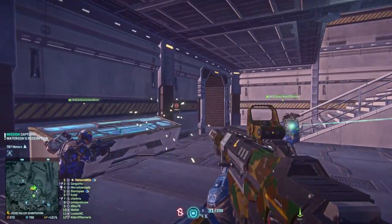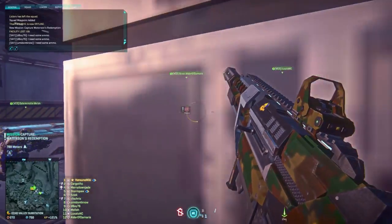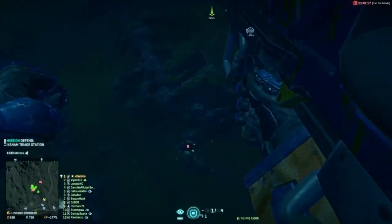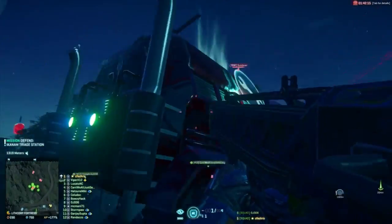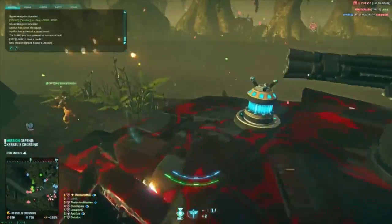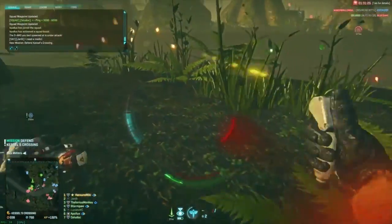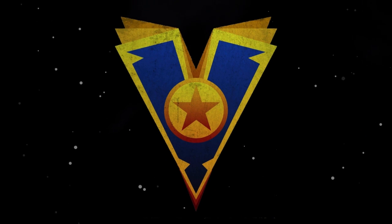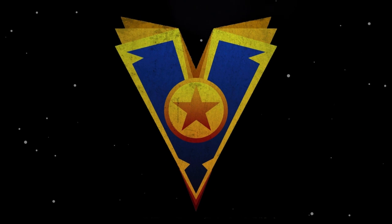Listen closely to your squad leader's directions and follow them to the best of your ability so you can ensure your squad is as effective as it can be. Once the enemy's spawn logistics have been located, one or more squads will be given orders to take it out. Once they are successful, the enemy push will likely end and the battle is won. Now you're ready to intercept an enemy invasion. See you on the other side, soldier.